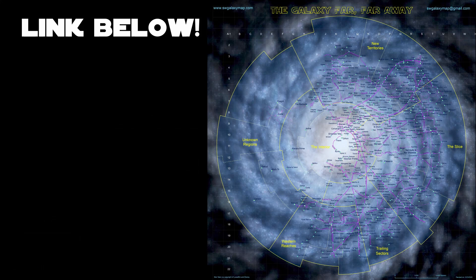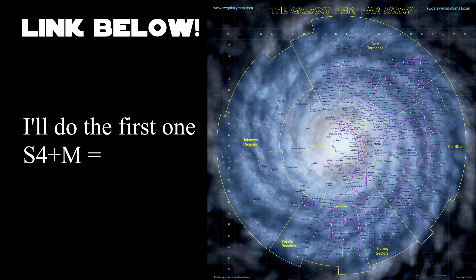The map you're going to be using is this one. If you can't see it clearly, the link is down below — just download it and you'll be able to zoom in at high quality. Use the letters D, M, O, D, and I to pick the right planets.